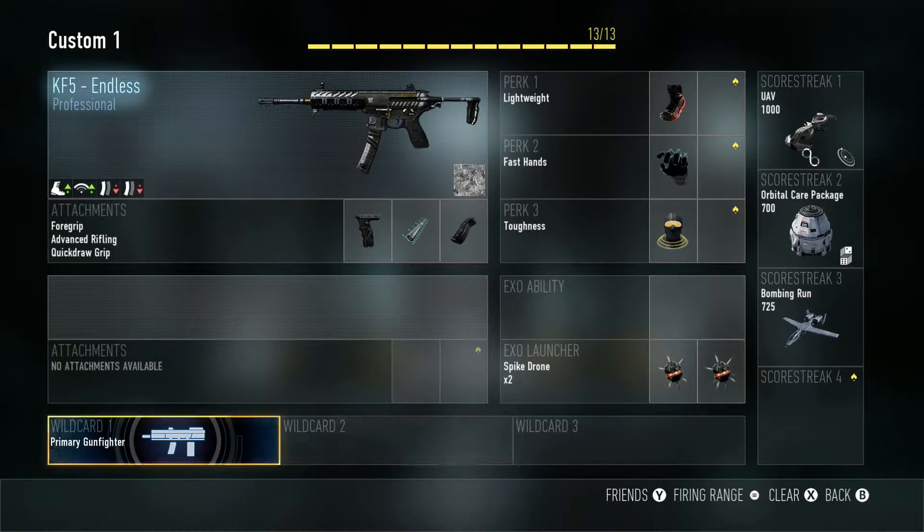Having three attachments requires the Primary Gunfighter wildcard, which takes up an extra spot. For perks I use Lightweight, Fast Hands, and Toughness. Lightweight lets you run faster, Fast Hands lets you switch guns and reload faster, and Toughness lets you flinch less when shot.